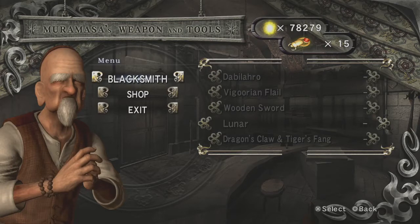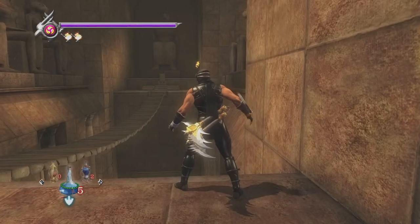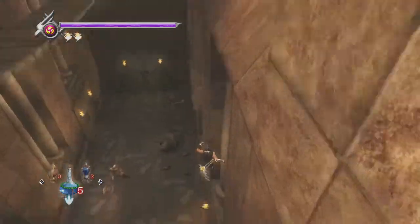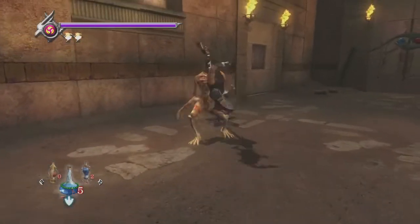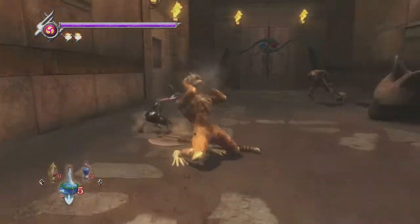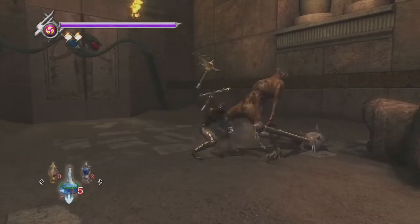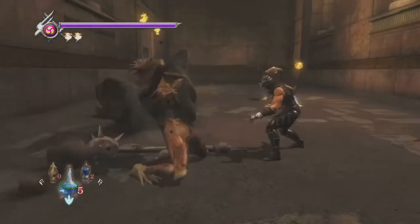Here we are at the bridge crossing room once again. In contrast to what I did in Ninja Gaiden Black, I'm actually just going to jump down here straight away. This is not exclusive to Sigma — you can also do this in Black. If you just jump down here right out, you can avoid having the bridge broken. So when you get back up there, you can just walk across it, which is slightly more convenient than having to do the wall jumps.